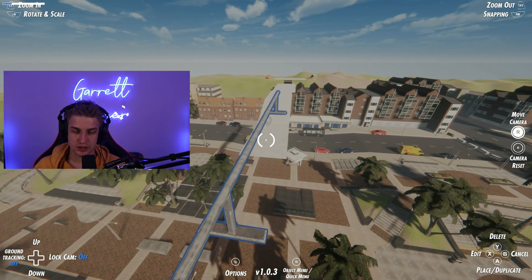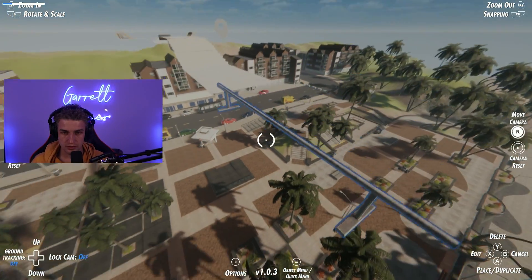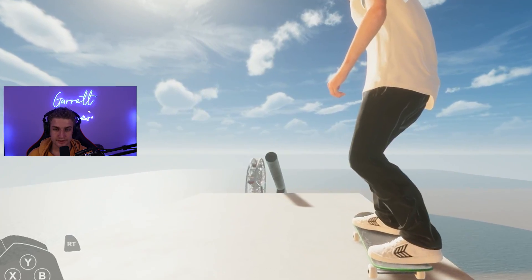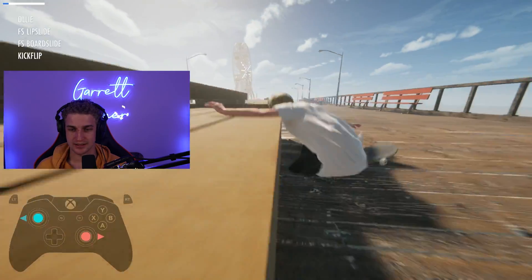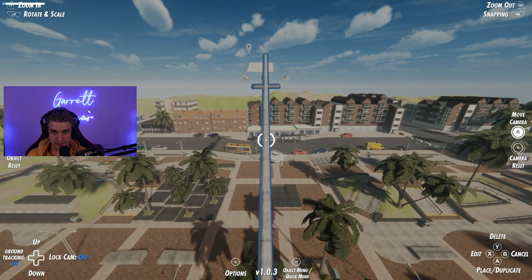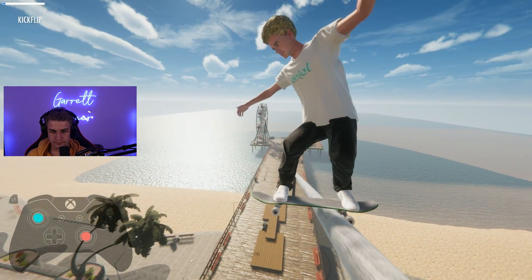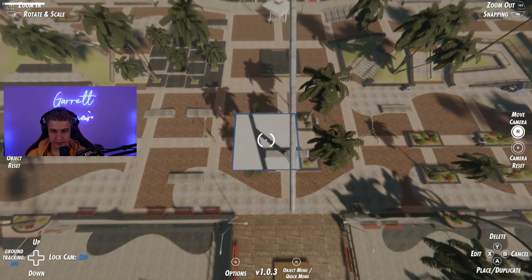I'm actually down to do a part two — I think I have an idea of what I need to do now. A part two would be a lot better, so let me know if you want it. We need something at the stairs at the bottom. We're going a little bit too realistically for a skate park that's literally floating in the sky. The only way to fix this is to add the world's biggest flat bar.